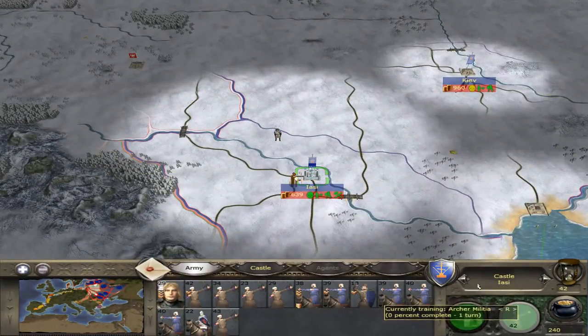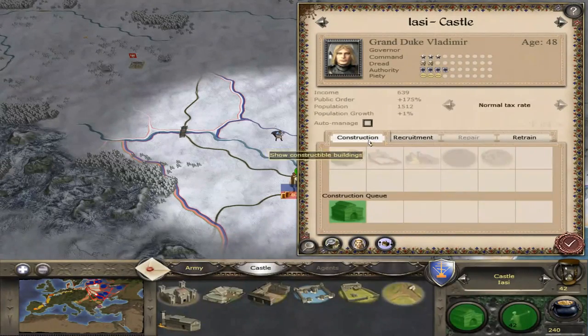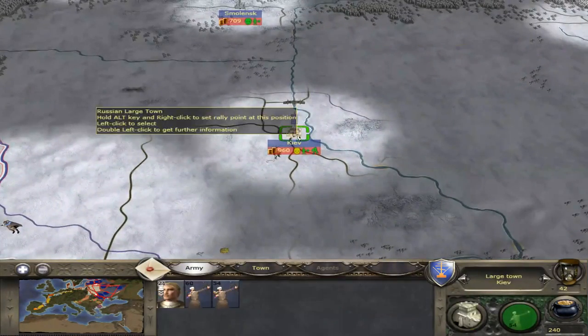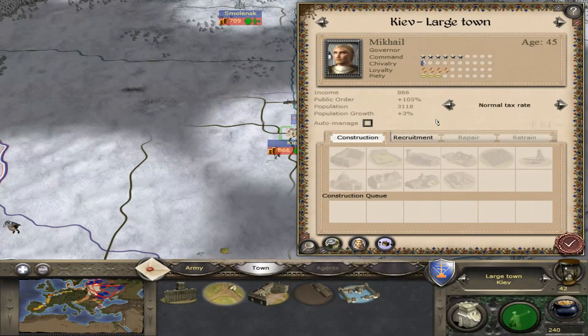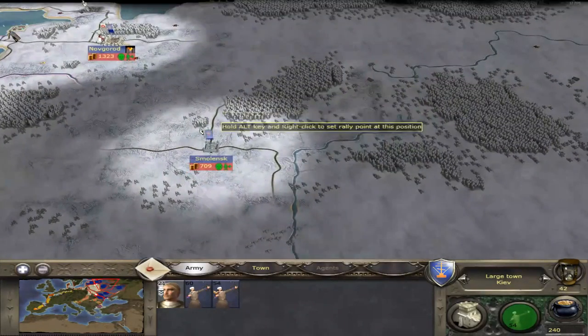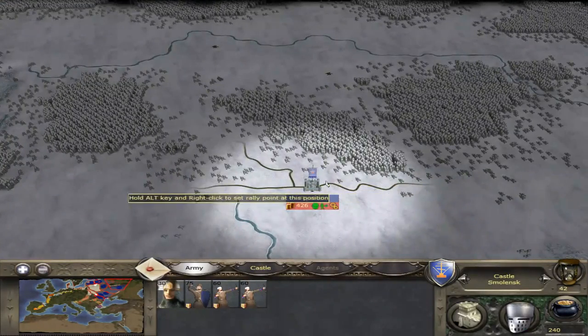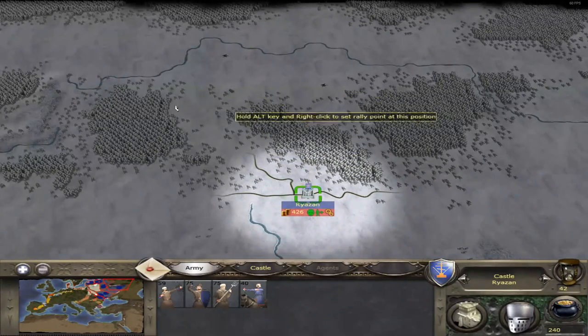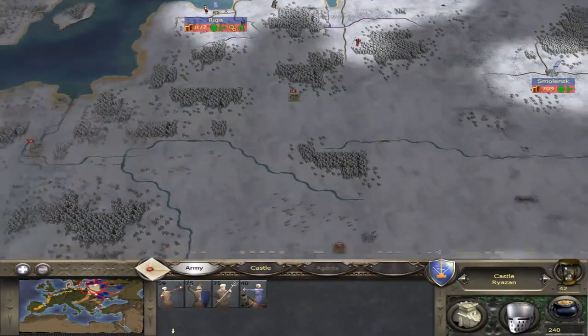We need to retrain all our units here — they suffered a lot of casualties. Over here they're a little upset, so we'll do normal tax rate and continue to recruit archers. We only have 200 gold, so we're nearing the end of this turn.